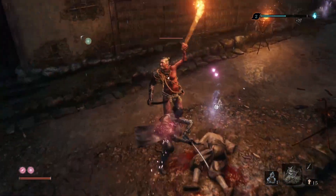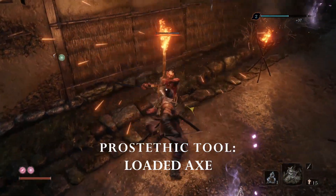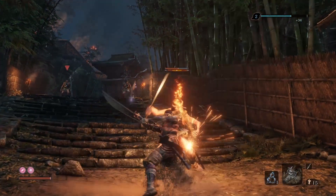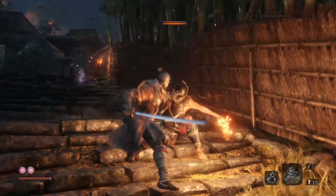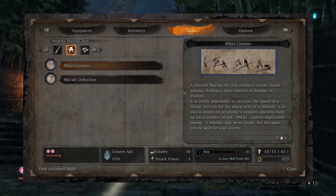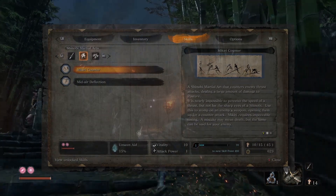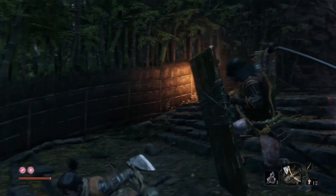Before we begin, make sure you have the Loaded Axe as your prosthetic tool and the health gourd item ready to go — that's very important. One more important thing to note: you have to have the Mikiri Counter Shinobi art. If you don't have it, go farm and get that skill because it will really help you destroy this boss.